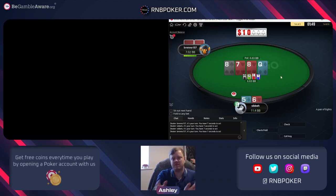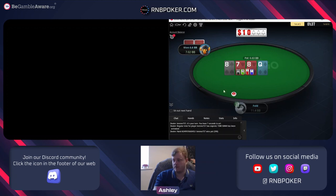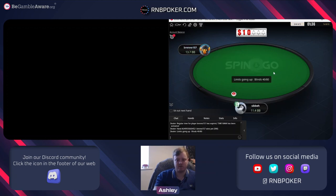Often on the lower stakes, when regs do find aggressive check raises they're often very often one and done, or using very small turn sizings and giving up on the river. So I don't see much point to jam over his raise. When he jams like this I'm just convinced it's almost always value, so just folding - we don't have the odds regardless even if he was bluffing.